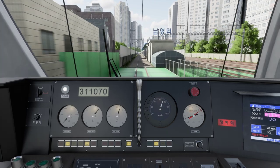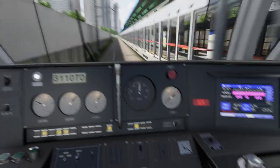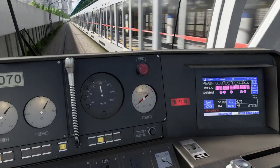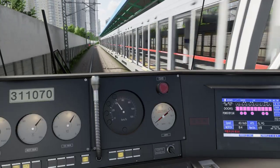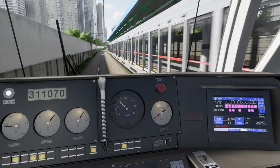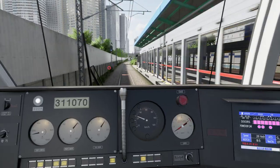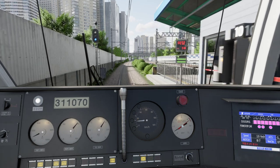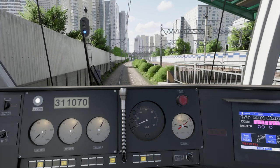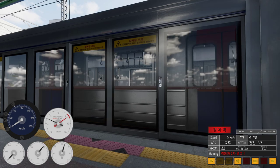The announcements tell you you're approaching the next station. The blinking red box on the right signals a station stop coming up — start braking now. There's a red illuminated ring down on the left; you need to be under 10 km/h when you pass it. I told you I'd fail this one.